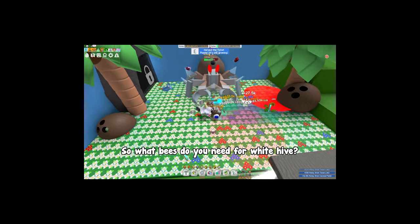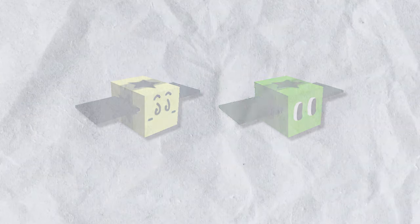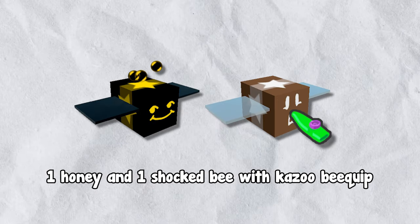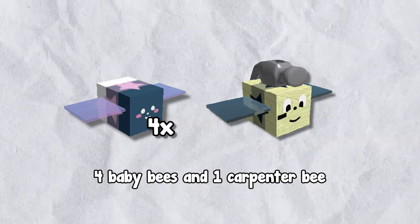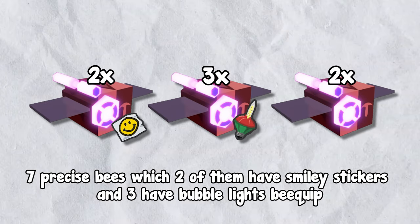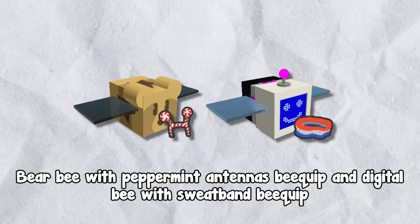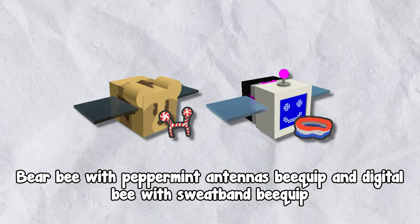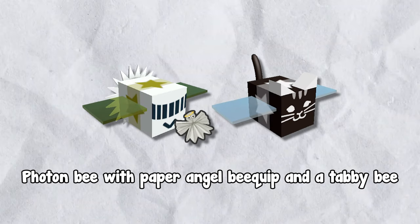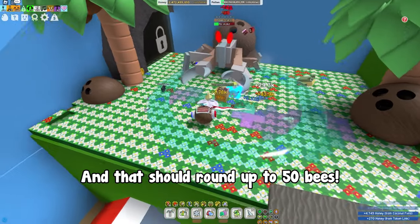So what bees do you need for white hive? You will need one basic bee, one brave bee, one hasty and one looker bee, one stubborn bee with snow tiara bee quip, one commander bee with whistle bee quip, one honey and one shock bee with kazoo bee quip, four baby bees and one carpenter bee, one lion bee with toy horn bee quip and one music bee, seven precise bees of which two have smiley stickers and three have bubble lights bee quip, 21 vector bees, bear bee with peppermint antennas bee quip and digital bee with sweatband bee quip, festive bee with festive wreath bee quip and a gummy bee, photon bee with paper angel bee quip and a tabby bee, and lastly windy bee with peppermint antennas bee quip — and that should round up to 50 bees.